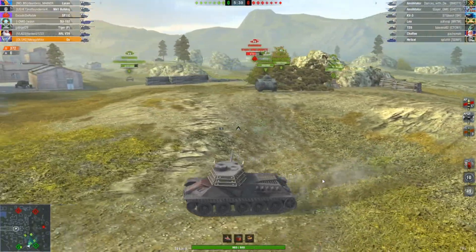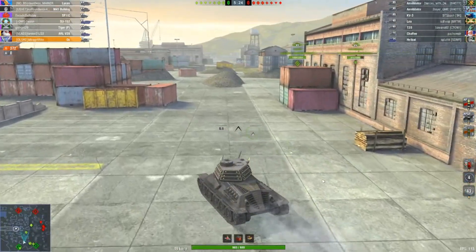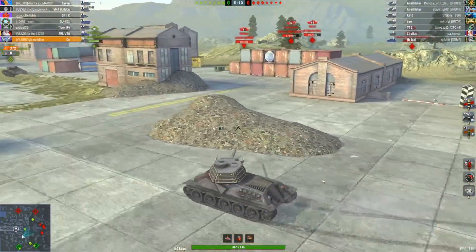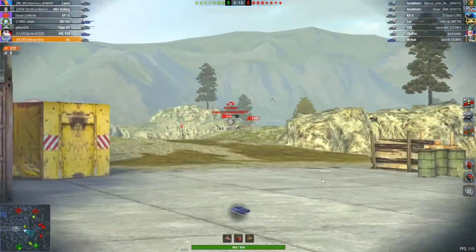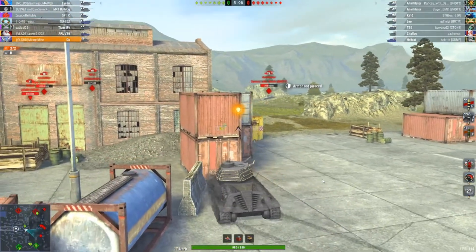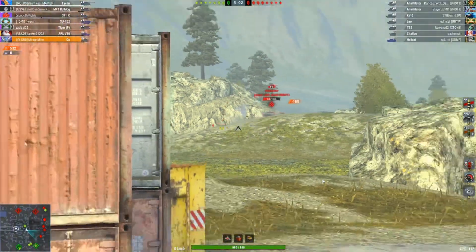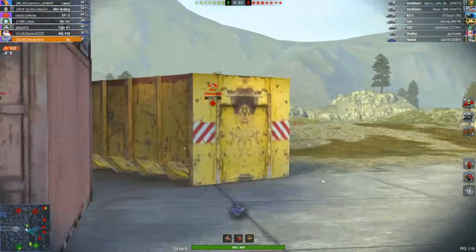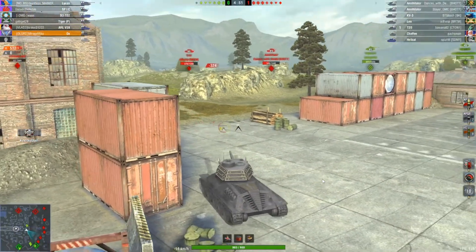We'll see our SP1C acting as a TD. People are completely out of position. I'll go and flank around on the left to see if we can get some shots. The Annihilator just pushed in there — can we get his head? No, he just turned. But he's in a really bad position and doesn't need to push through. He's going to take some shots, and again the team is doing the same thing — they need to push through. We've got the KV-3, just absorbed by his tracks there.